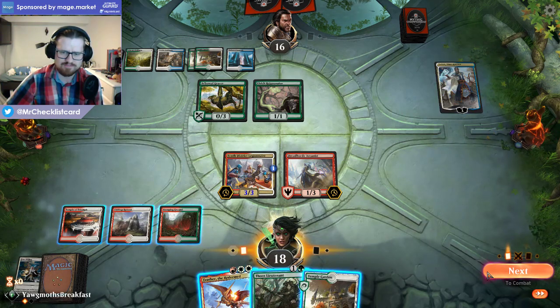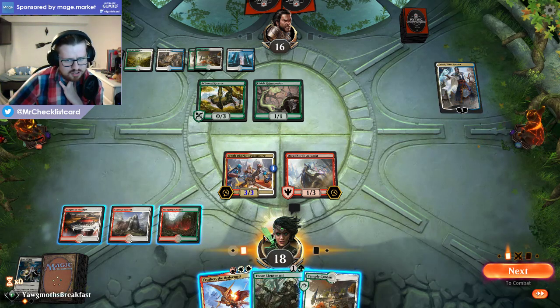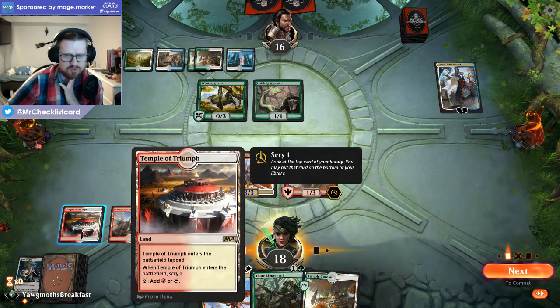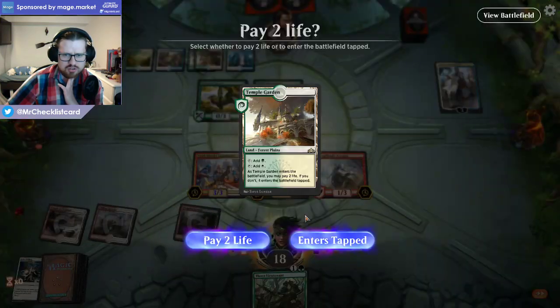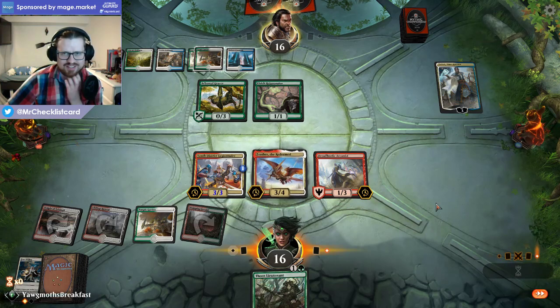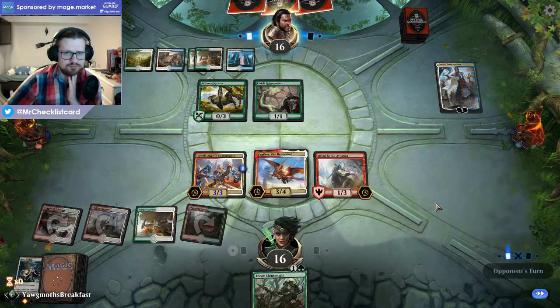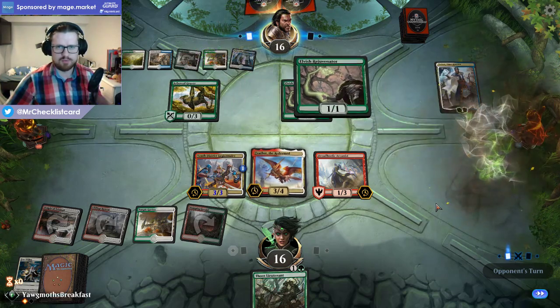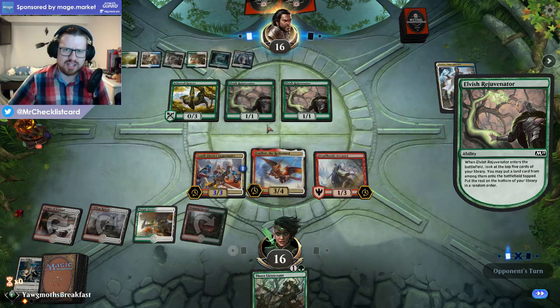Then they get to double block our Legionnaire. I wonder if I should play around that. I don't think the Legionnaire attacks accomplish this much. I was thinking I could shock to bluff God's Willing, but I can't cast it anyway because of Teferi. They didn't have the Circuitous Route — okay. That would have been a problem. Oh, this could also be a problem if they have another land to go with this. The deck has like 28 lands, so this almost never misses.